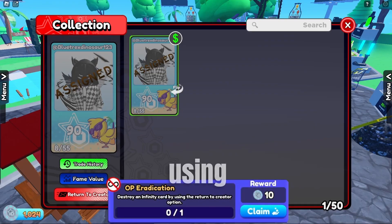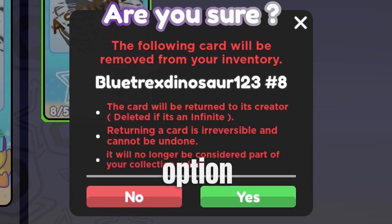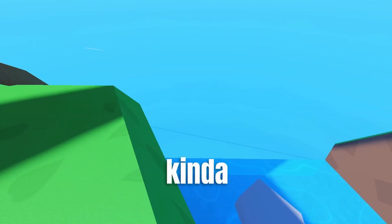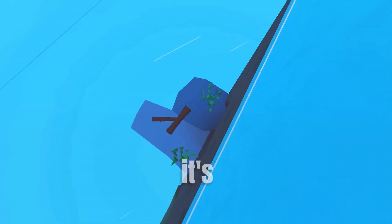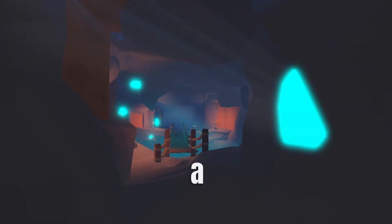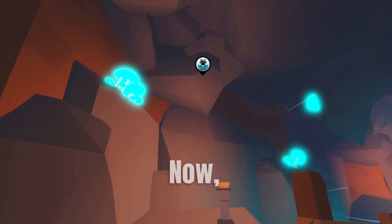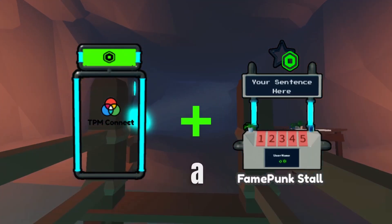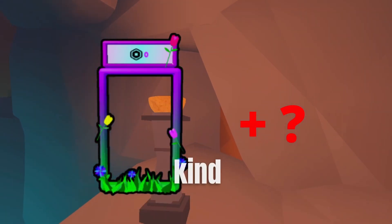You will get 10 bucks for using the return to create option in your binder. In my opinion, for the amount of bucks you get, it's kind of unjustified because it's only 10 bucks for basically deleting a card that you bought. Next up we have two more protector skins, with one of them fitting to a booth and the second one just being kind of a random one.